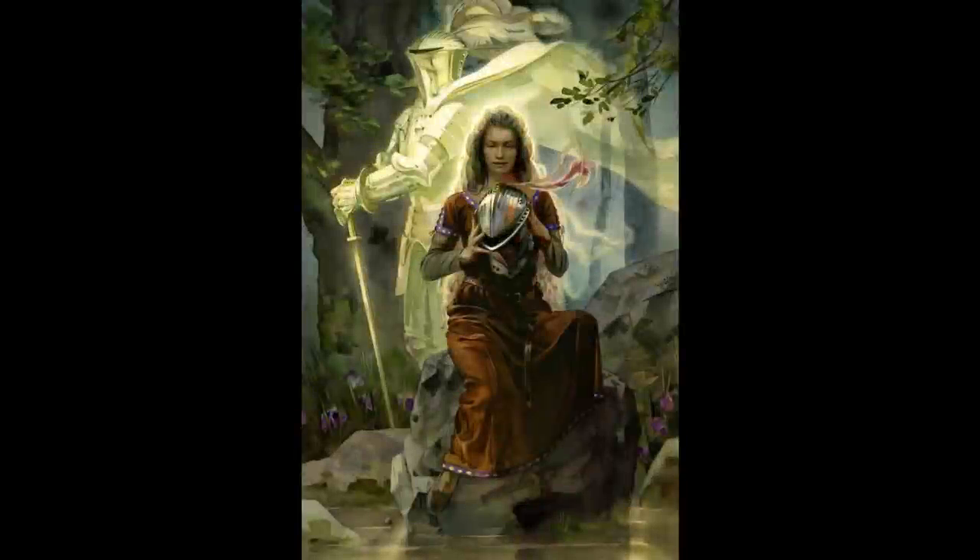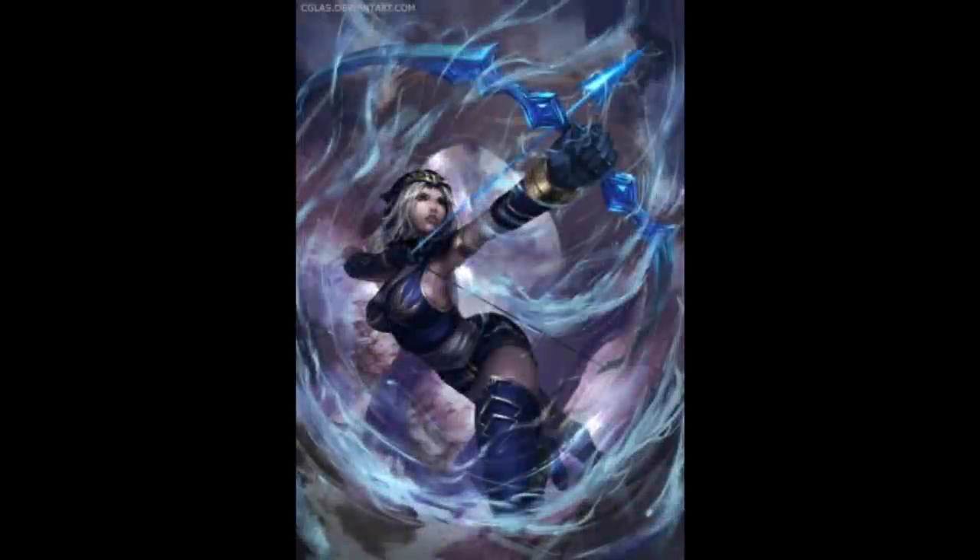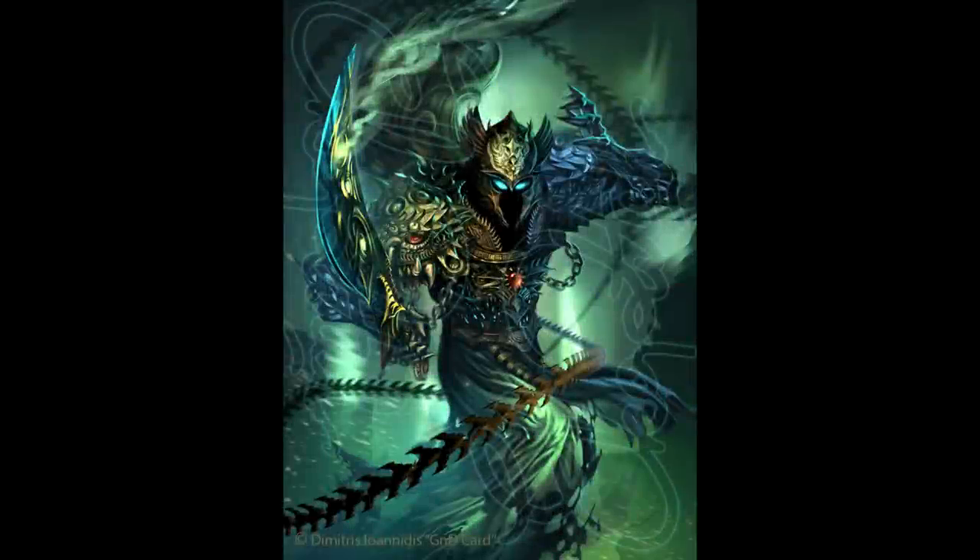In addition, any creature of your choice that you can see that starts its turn within 10 feet of you has its speed reduced by 10 feet until the start of your next turn — a fairly minor effect but occasionally okay. This is going to affect any attack you make: with a sword, a bow, or even an Eldritch Blast, but you do have to get in within 10 feet. It scales with level — a 5th-level version gets you 2d8 per attack, 7th level gets 3d8 per attack. So if you're a warlock potentially getting several attacks using Eldritch Blast, this could be a lot of damage. I don't think this spell is worth it for anyone attacking once per round — you need to be attacking multiple times for this to be useful.